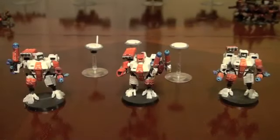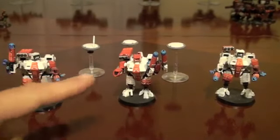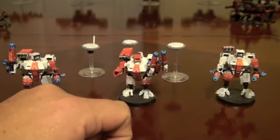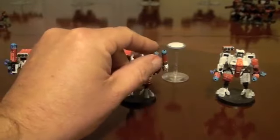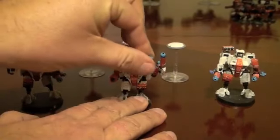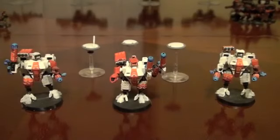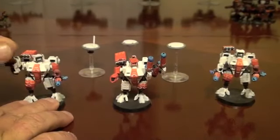First off, the command squad. Which self-respecting commander does not take the battlefield attired in the epitome of Tau fashion — the crisis suit? All my crisis suits are armed with plasma rifles. This configuration is commonly known as the fire knife. The plasma rifles are all magnetically attached, so they all come off and we can change them out for burst cannons if we're going to fight Orks or Imperial Guard — things that are more squishy.